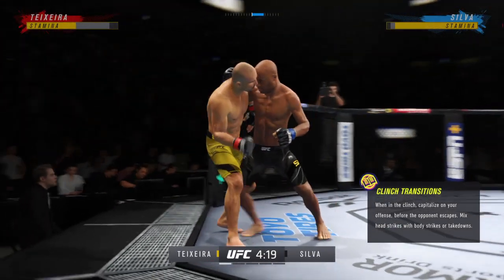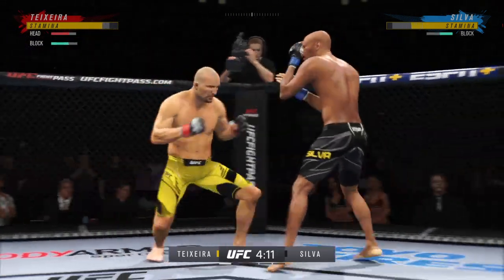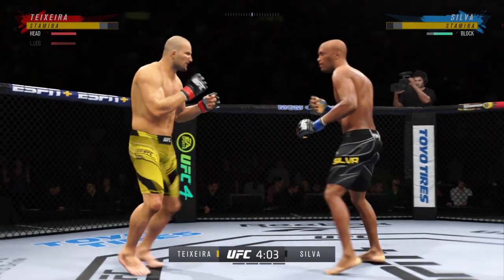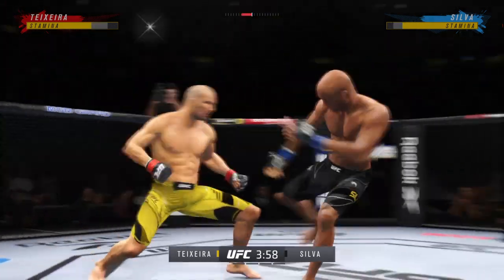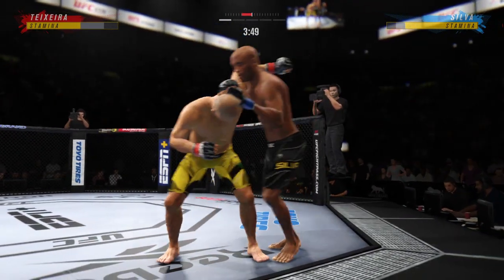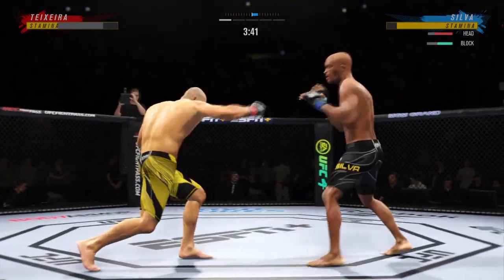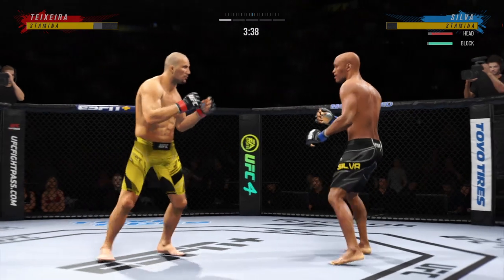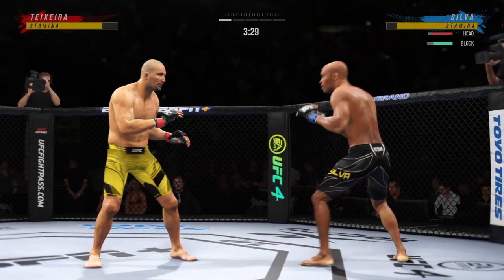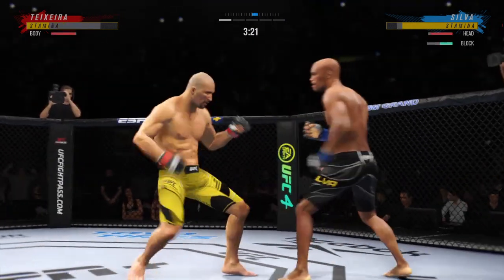He stuffs that takedown attempt without issue. Both fighters throwing heat now. Perhaps a sign of things to come as he lands a kick there. Nice kick landed. Teixeira gets hit by that leg kick — may not be a bad idea to start to check some of these. Some really grueling work in the clinch. Both fighters struggling to gain a dominant position. Both know exactly what they need to do, and when both fighters are trying to do the same thing, it's very difficult to get the desired result.